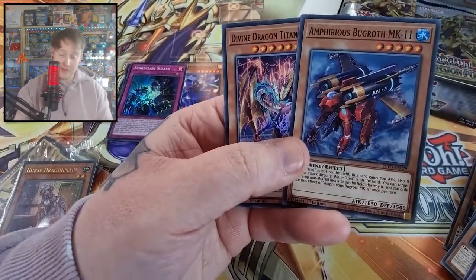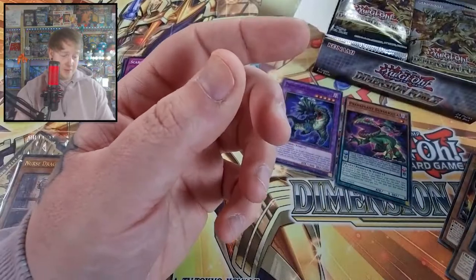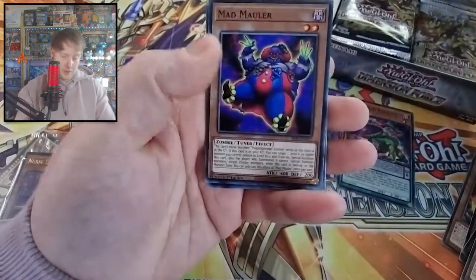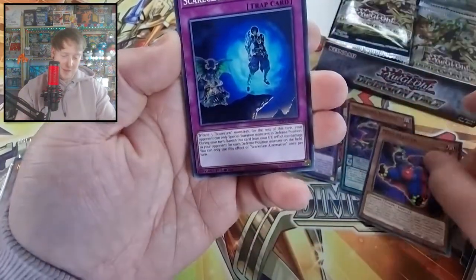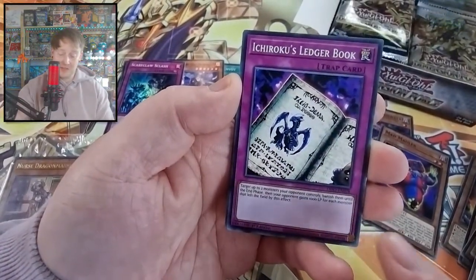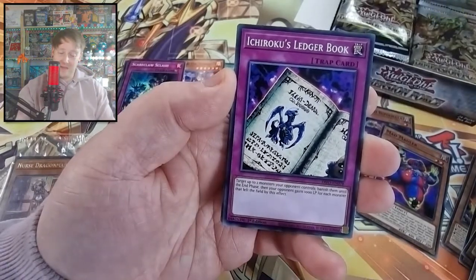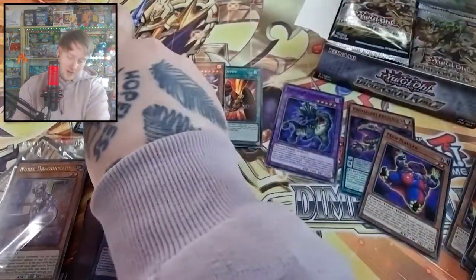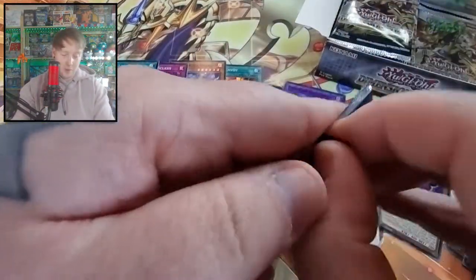He was pretty good - he gets 700 attack if Umi isn't on the field, so he's sort of a good beat stick. And then the good zombie man himself - he's really good, he just kept coming out of the grave. Scareclaw Alternative - that actually lost me a game at the time because they gained 2000 life points. I think I was on 495 and they were on like 500, and this put them up to 500 and then time was called - I unfortunately lost. It was only game one. So 45 minutes of just summoning monsters and setting monsters. Both had pretty bad hands to be fair.